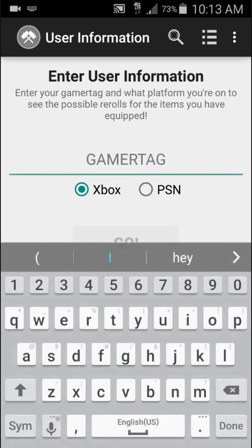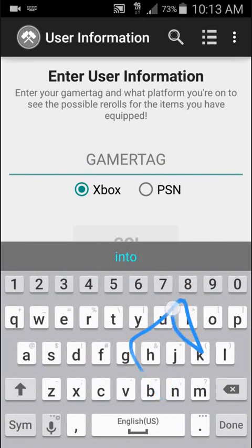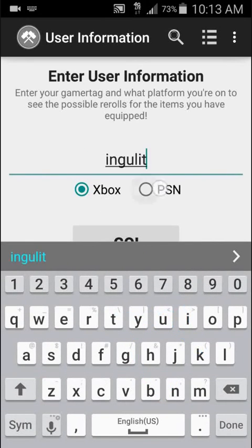When you first start up the app, you get this screen. Type in your gamertag. I'm on Xbox, but you can also switch to PlayStation, depending on what system you're on. Then hit Go.